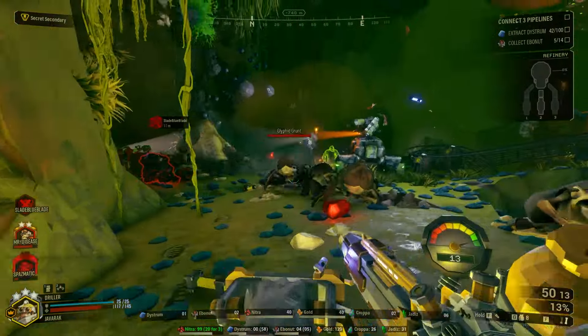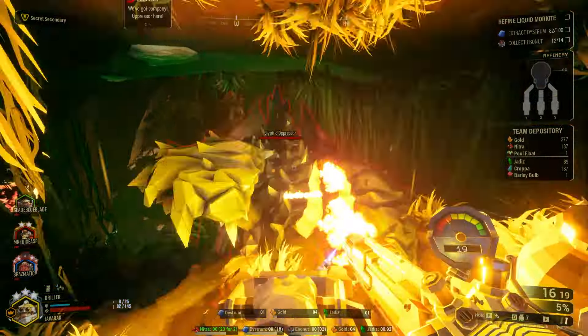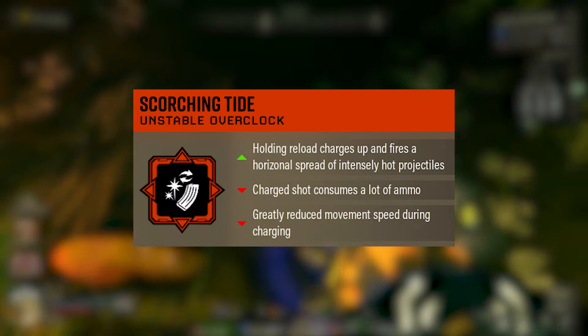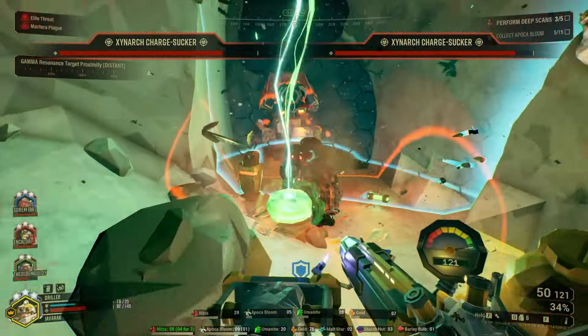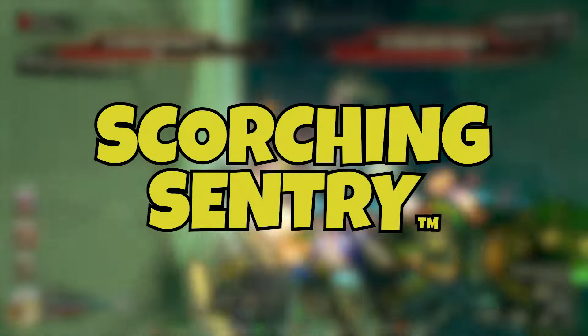Welcome back, and today we have another class build video. We're going to be talking about an incredibly fun and effective build for the Driller class that uses the brand new overclock, the Scorching Tide. This is not only a really fun build to use, but it is also one that is extremely effective and does not require a lot of intricate mechanics. This is the Scorching Sentry build for the Driller class in Deep Rock Galactic.